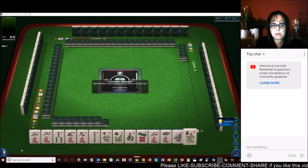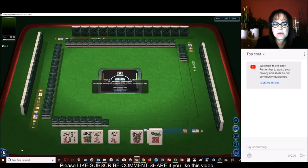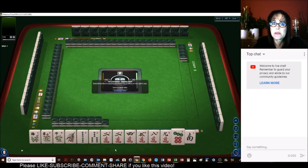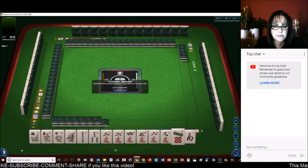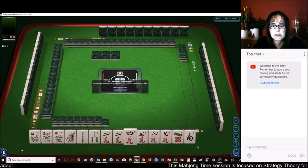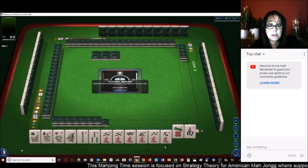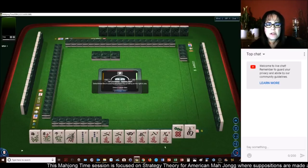Let's see what we can do with these tiles. Look at these flowers — three flowers. We should do something with flowers, I think. We have some 2468 or year tiles. Let's get rid of the South and the 7.